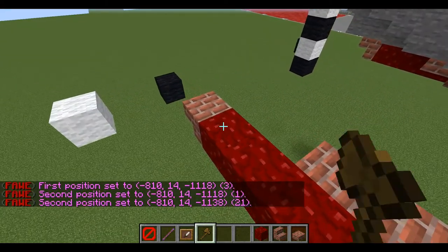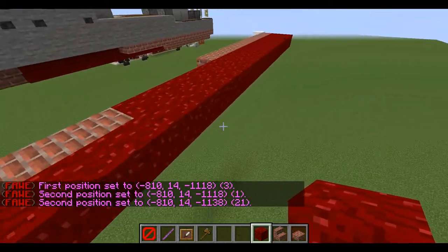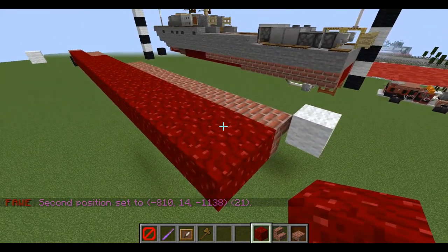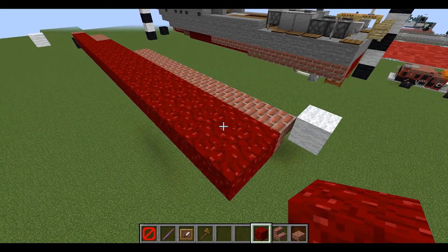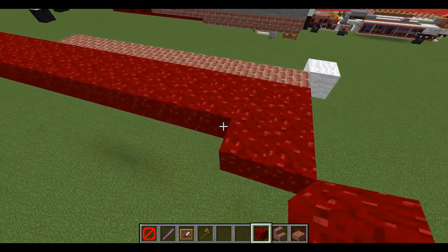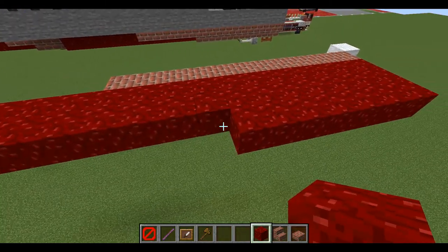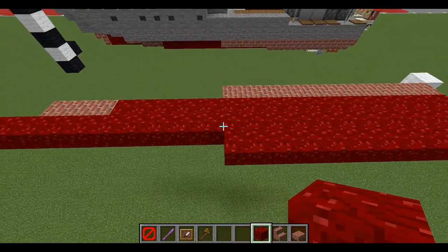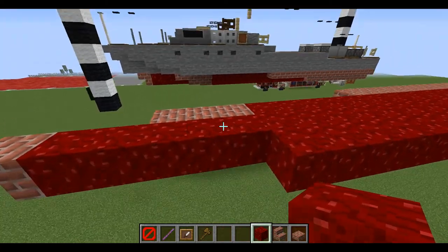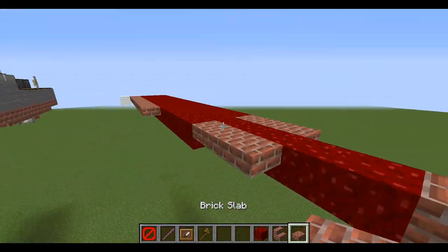In total we should have a row of 21 blocks and then one stair in front. Going to the sides now, we've placed down row one, two, three, four, five, six, seven — the stern — eight, nine, ten, eleven, twelve, thirteen, fourteen, fifteen, and sixteen. Then we'll place down two brick upside-down stairs and one brick slab right in front.